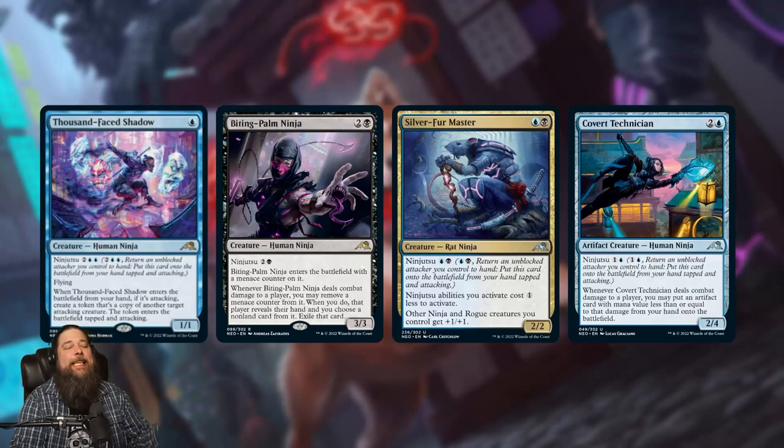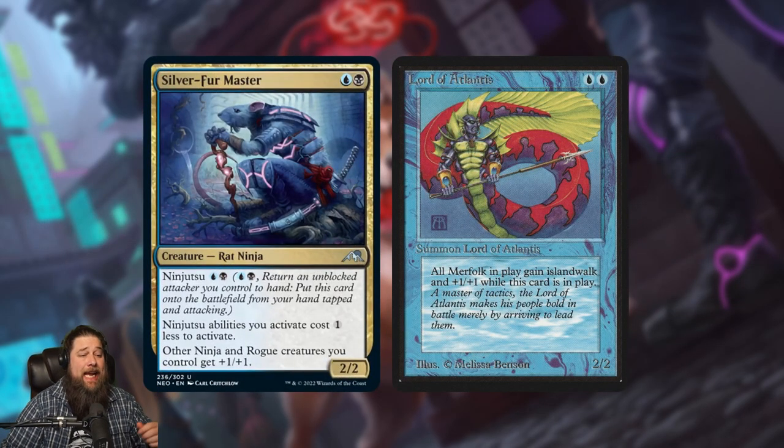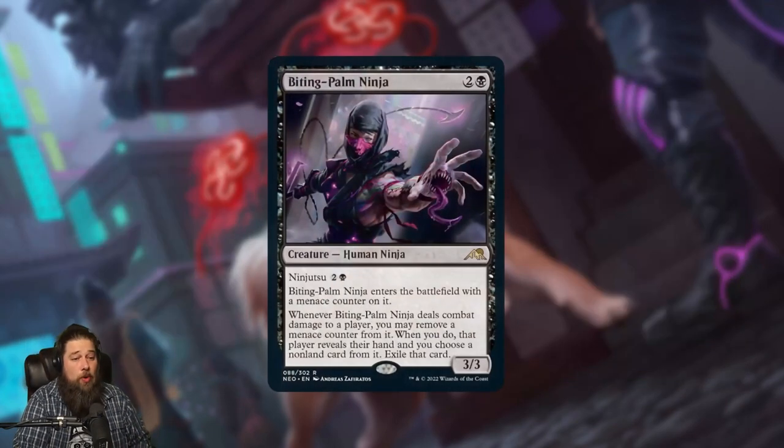Of course, it wouldn't be Kamigawa without ninjas and ninjutsu. First up, we got Silverquill Silencer — essentially a two-mana ninja lord. Two-mana Dimir Rat Ninja that gives your other ninjas and rogues +1/+1 and makes ninjutsu abilities cost one less to activate. You can also ninjutsu it in for two mana, which is mostly useful if you're trying to pick up something with an ETB you want to reuse, like a Mulldrifter. Two-mana lords with upside are traditionally pretty good in Magic, so in Standard Ninjas it probably has a chance. In older formats I'm a little more skeptical — I really want to be ninjutsuing Ingenious Infiltrator or Ninja of the Deep Hours on turn two to start drawing cards, not a 2/2 ground lord.